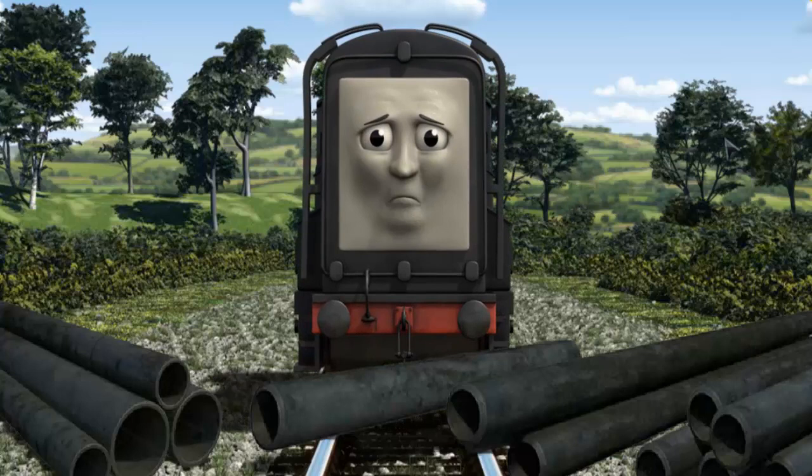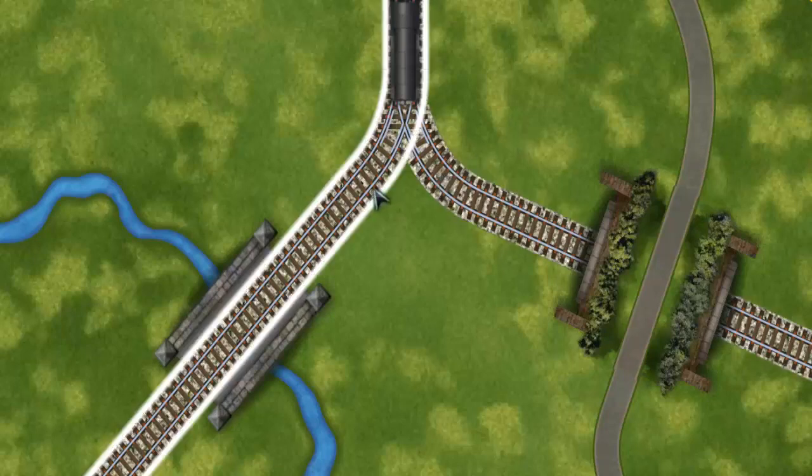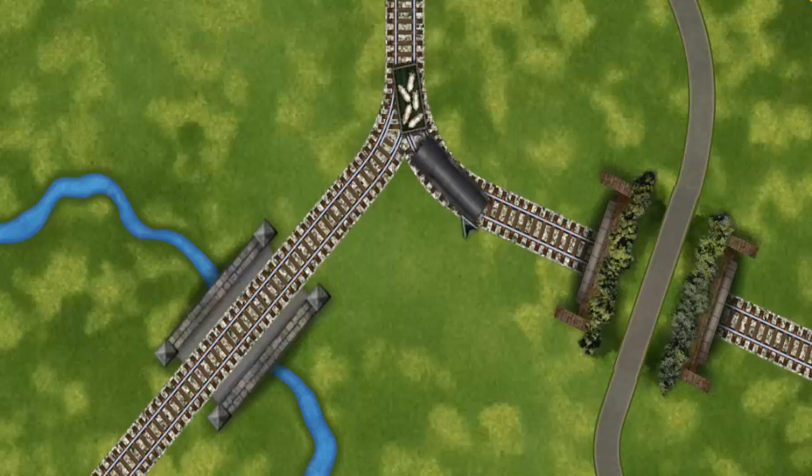Suddenly, Diesel had to stop. He needed to go a different way. Show Diesel the track that goes under the road. Let's go!